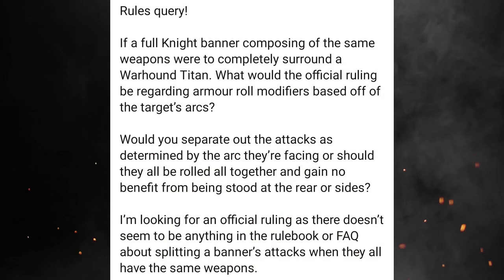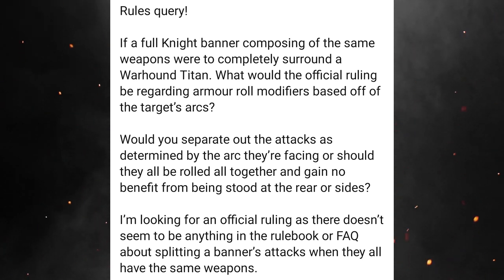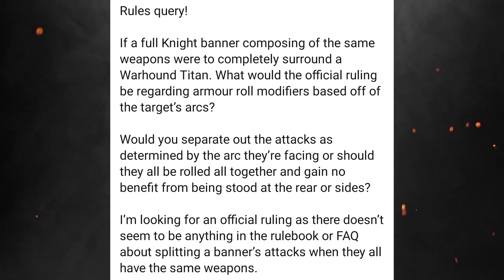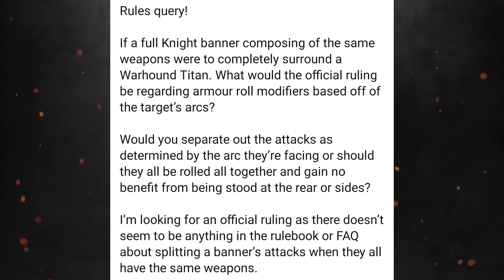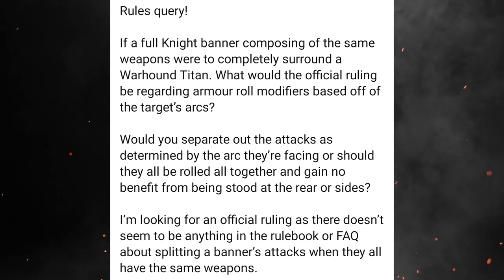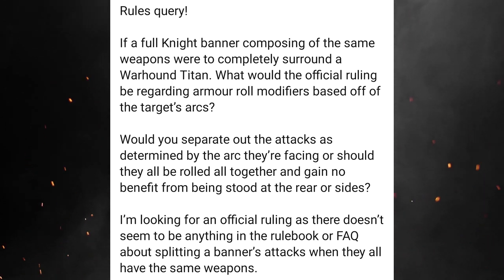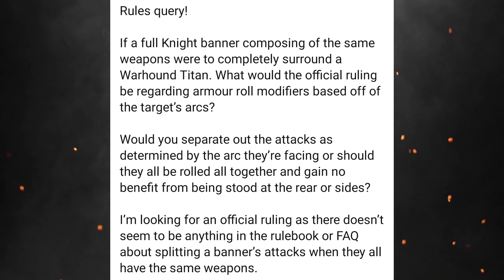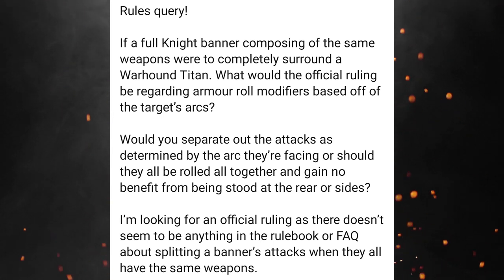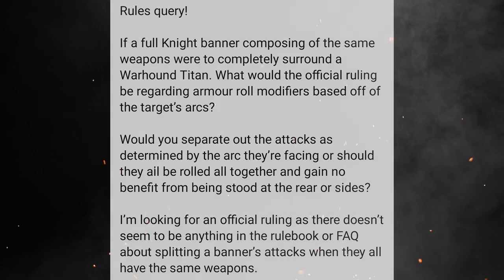Hello Princeps and welcome back to another SOP. So I've got a short one here for you. I was scrolling through Facebook and I came across this little gem — it's a good question. It's basically asking how do you work out damage when knights are surrounding a titan, you're firing one weapon system, and how do you calculate your modifiers if it's all supposed to be hitting the same location. The comments were long and I got a bit confused, but I thought I'd look into it myself. This has definitely happened in our games on the channel. But this is what I would do now and I thought I'd make a video on it.